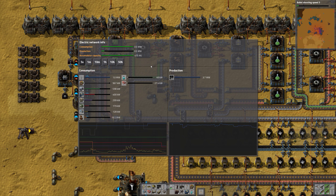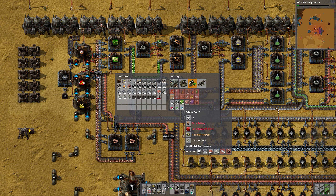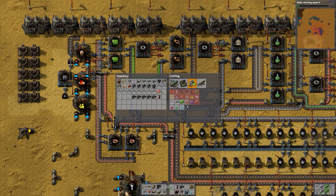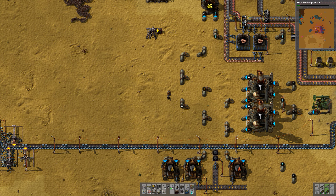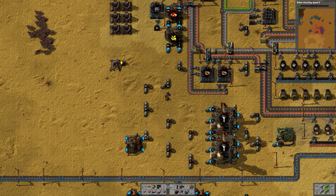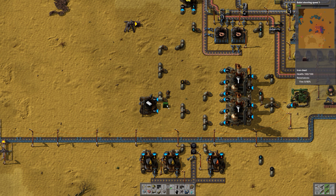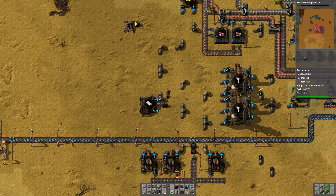I'm thinking about how to create plastic bars. Did we set up something to create plastic? I don't think we did — we did prepare for it but never set it up. Let's do it like this — it requires coal as well. Let's make it simple: go for that and an inserter.